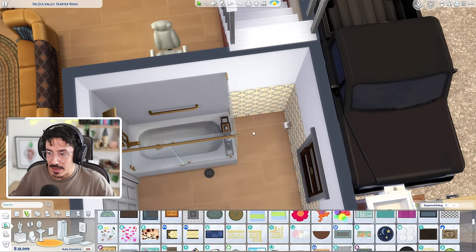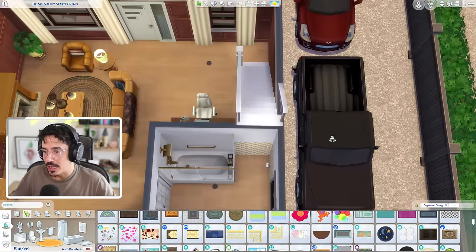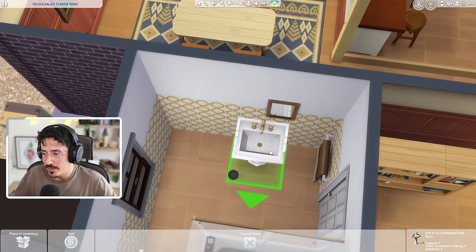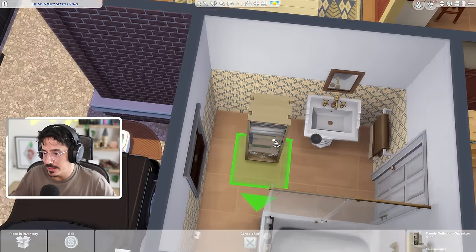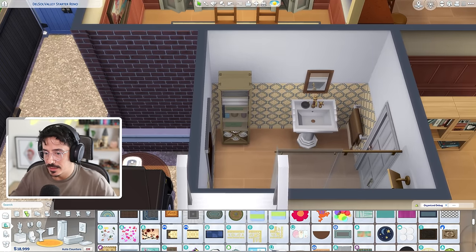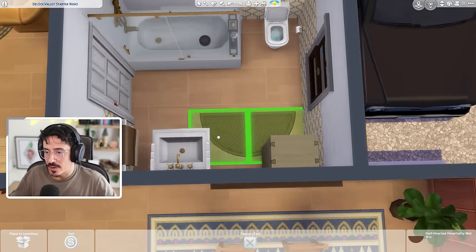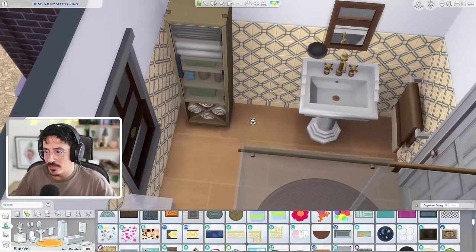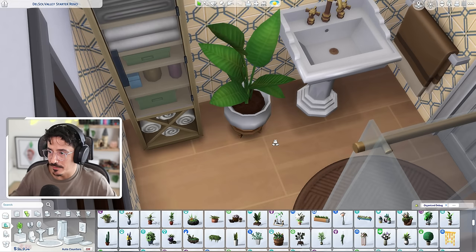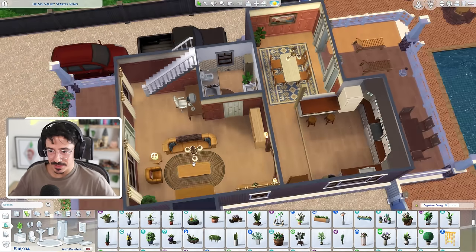We've revamped the bathroom a little bit. We've kept the same wall tiles but I've gone for a new bath and shower combo. The sink goes over in this corner, with a little storage unit shuffled along next to it. A toilet flopped in on this side, a rug brought in, and I'm going to try and get a little plant in here as well.